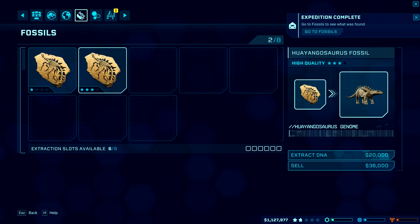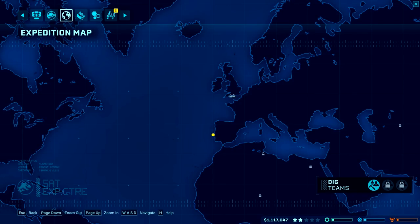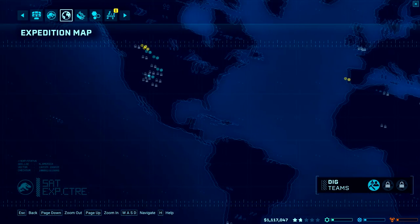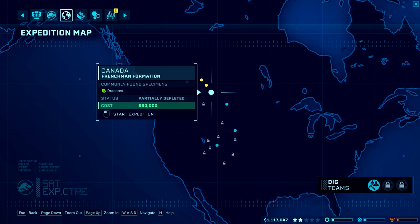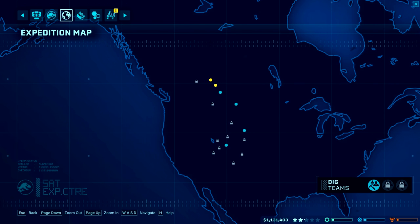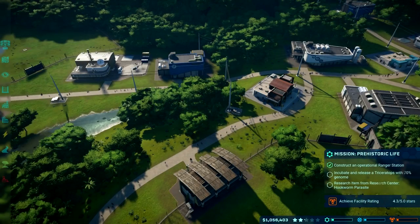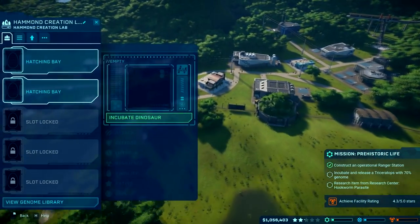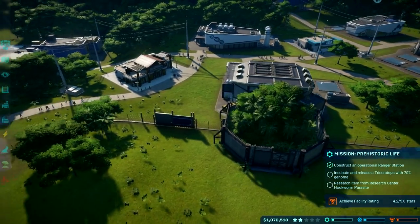Got some silver fossils. There's the bony boy — we'll start extracting DNA there. So we're at 67% Triceratops genome, so the next fossil should do it for us.